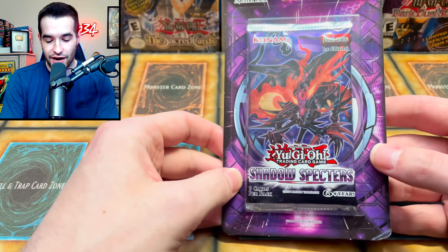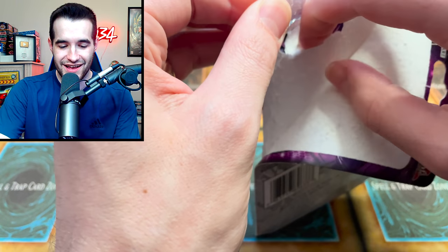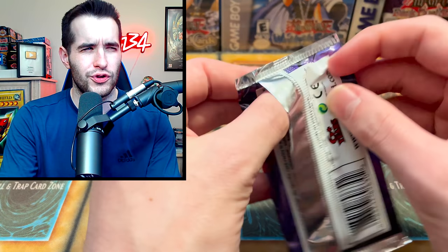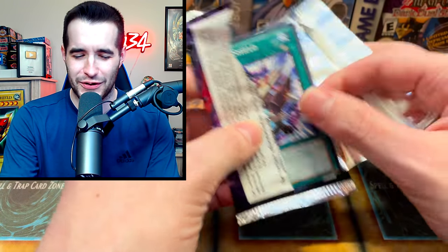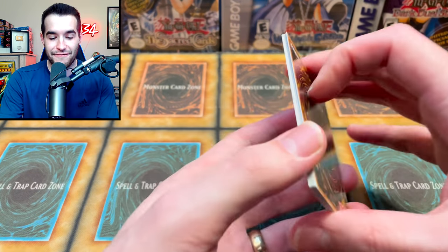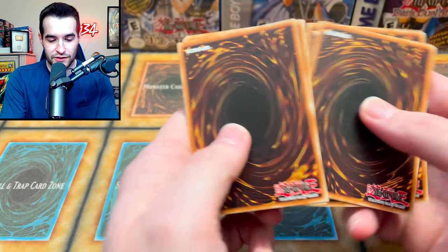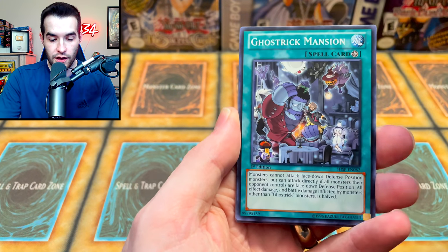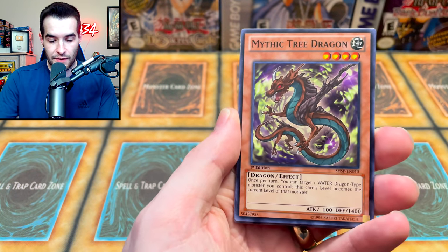We have Shadow Specters. I almost said Shadows of Infinity — that would have been a little bit older. I do love this one because I love Divine Dragon Knight Felgrand. That's the one I'm looking for. So let's do three just to be safe — we don't want to ruin the Ghost Rare pool. Ghost Rick Yukiona, Mansion, we've got a Mythic Tree Dragon.